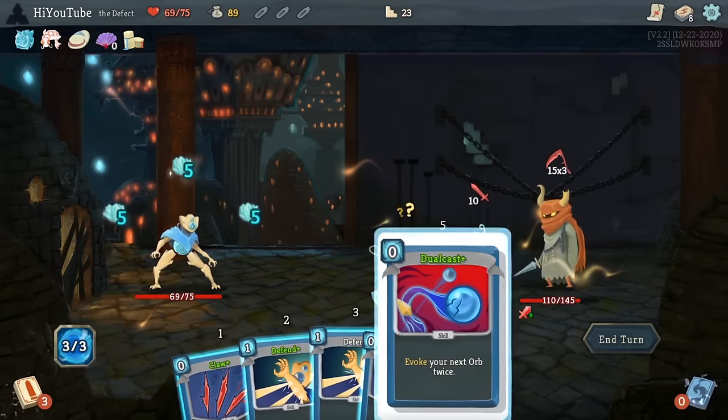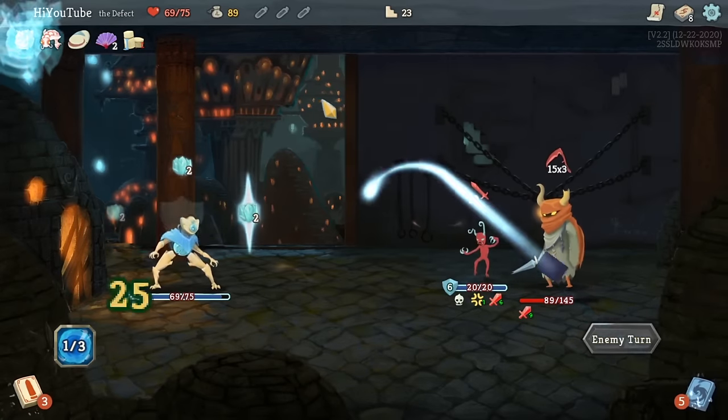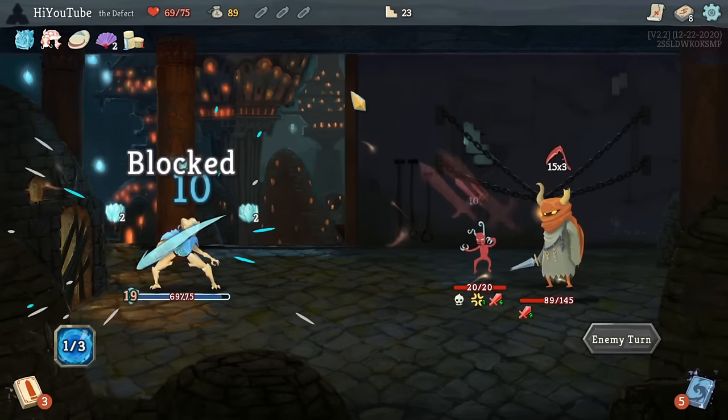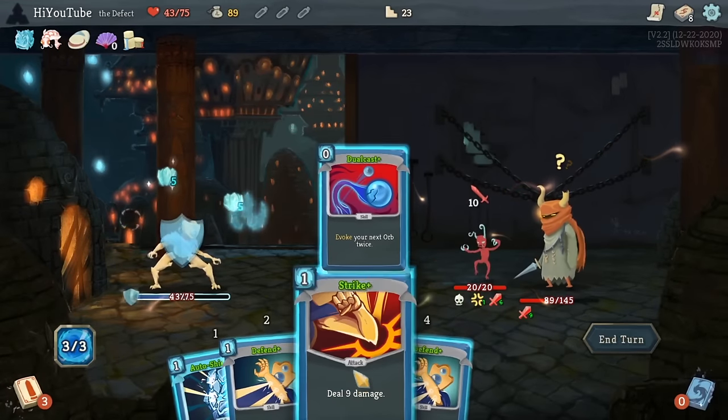Yeah, that looks like a problem to me. Unfortunately able to kill the Wizard before it uses its ultimate blast on the third turn after its creation, but we do take a pretty nasty bop from the leader.